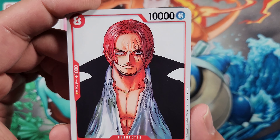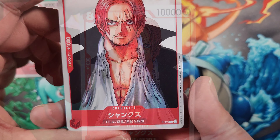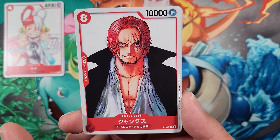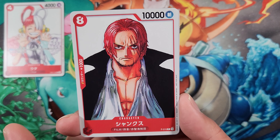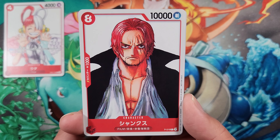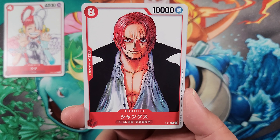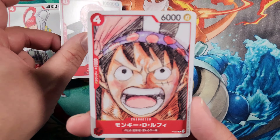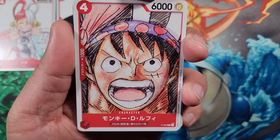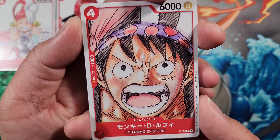The second card is Shanks — promo number 16. I think he was in the original movie promo pack. At 10,000 power, eight cost to play, with a counter of 1000. He's Shanks from Film, Four Emperors, Red Hair Pirates. It's an alternate art version of that particular card from the original film promo pack.